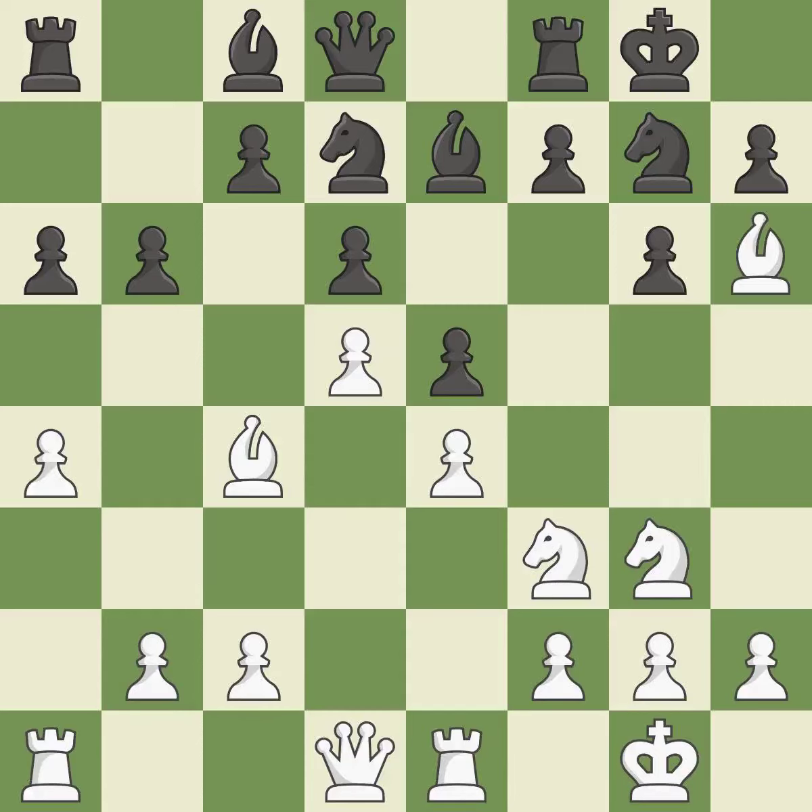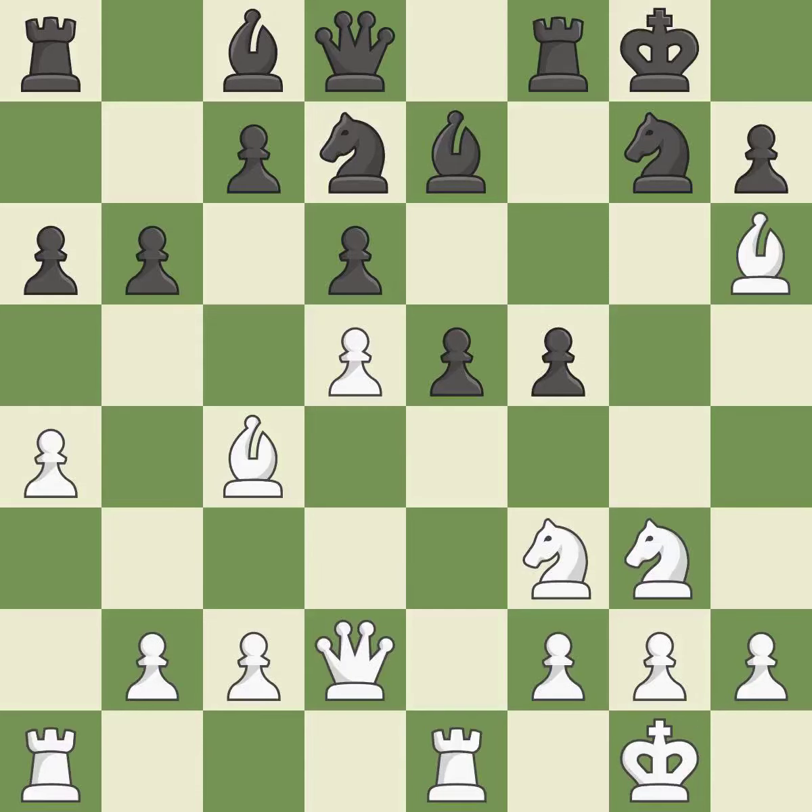A bishop moves out of its beginning square and into the action. This poses a threat to strike a knight. This is the only move that works, preventing the opponent from being able to kick a knight. Recaptures — it is ideal. This misses a great but hard to find move. This permits the opponent to kick a knight.